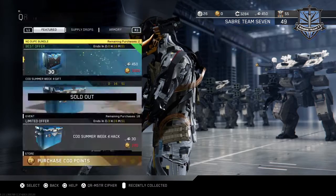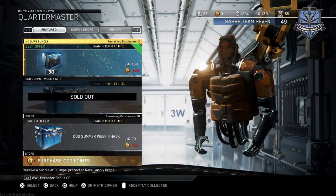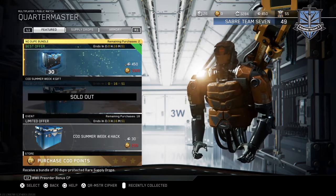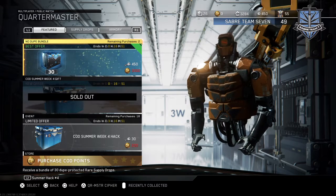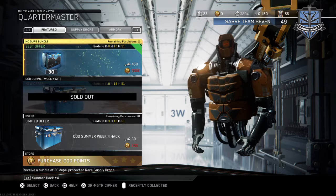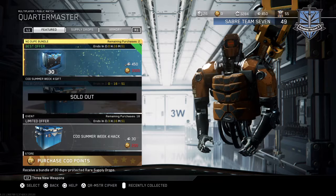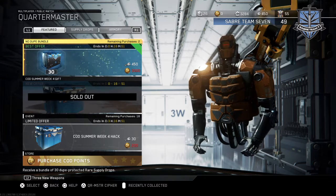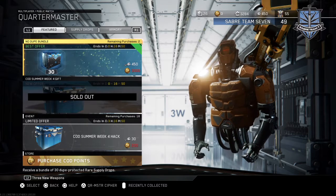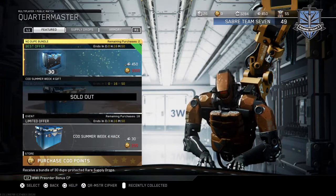Hey guys, today I'm going to be opening the no dupe bundle - it's 30 rare supply drops and 450 keys. Each rare supply drop is supposed to cost 30 keys, so they should cost 900 keys total, but we're getting it half price. The no dupe part means no duplicates, so we'll get all 19 new items. I've been grinding all week to try and get all these keys and we finally have them, so let's open them now.